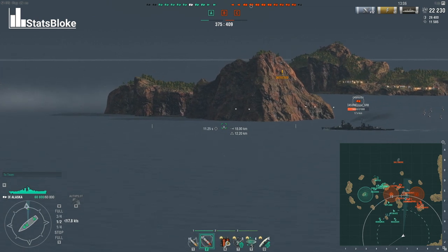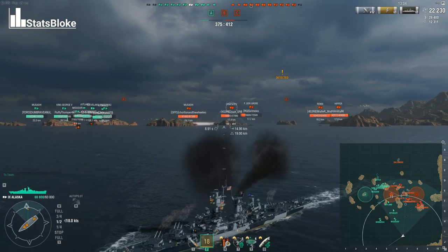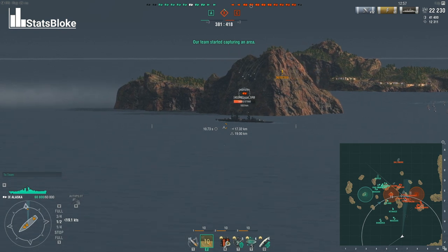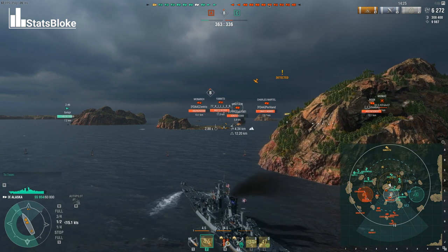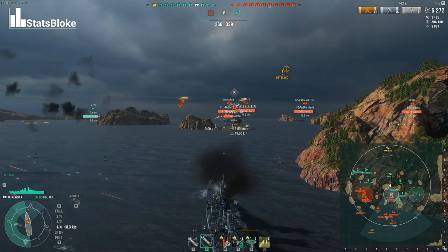In game, however, in your hands, USS Alaska will see much more action than her real life self. She is a super heavy cruiser somewhere between a Baltimore and an Iowa, with three triple 12-inch guns, decent firing range and reasonable accuracy, a capable AA suite, and radar.